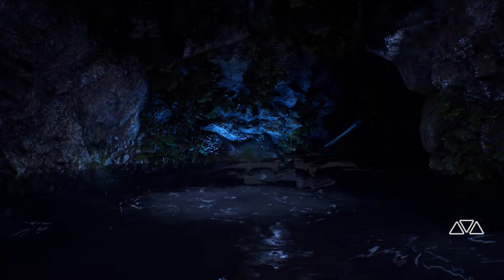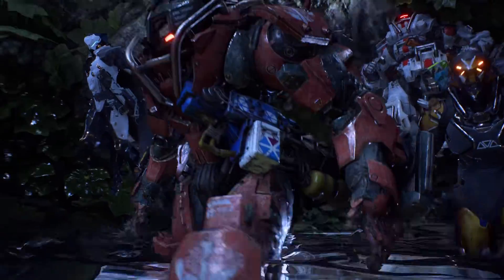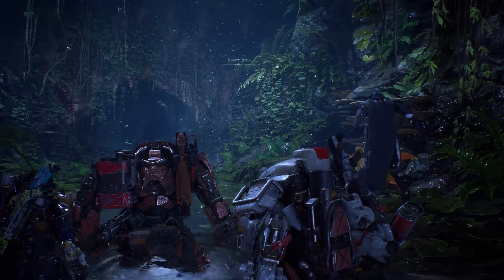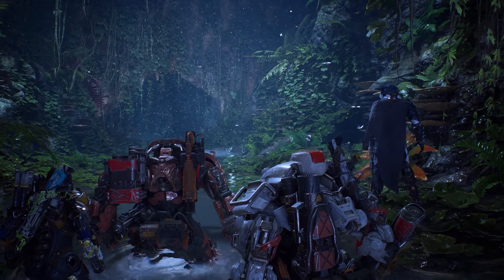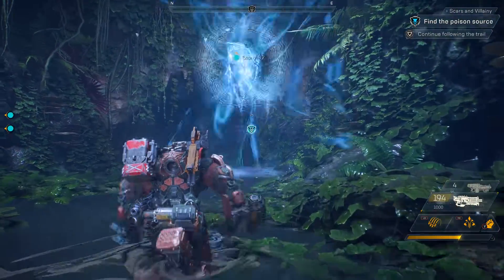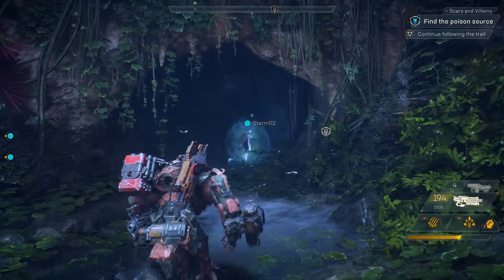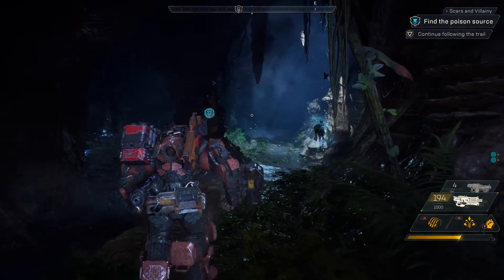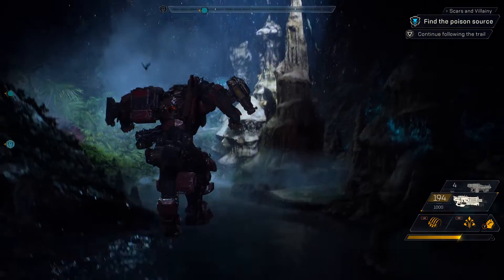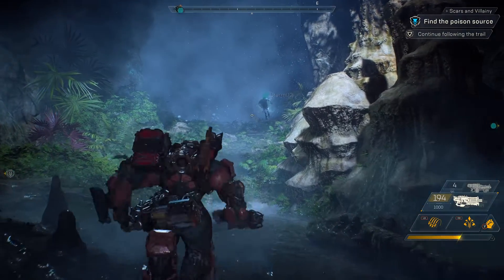By now, you've probably noticed that traversal plays a really important role in Anthem. As you run, fly, and swim through above and below the world, you can discover some pretty amazing things. Like right now, our squad just discovered the secret underwater entrance to the Scar Stronghold. Strongholds are a four-player mode that give greater rewards by taking on greater challenges. Once you discover a stronghold, you'll have access to it from your map at the start of any expedition.